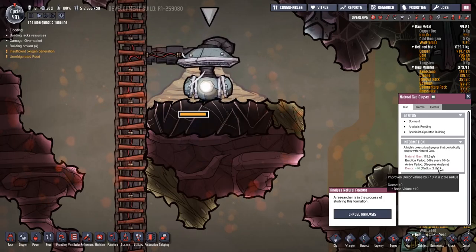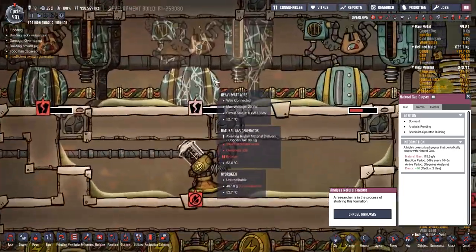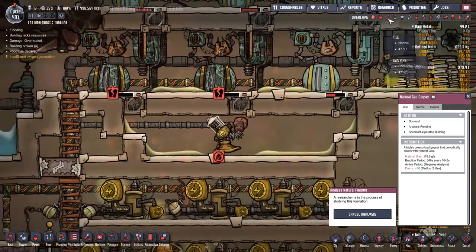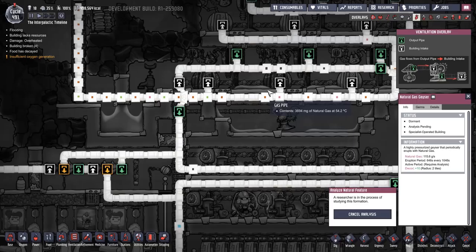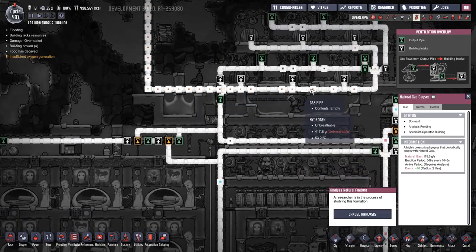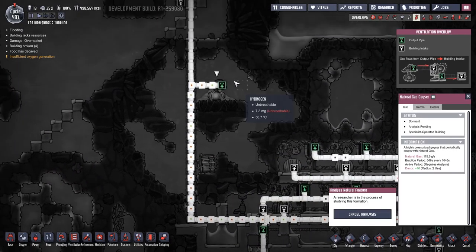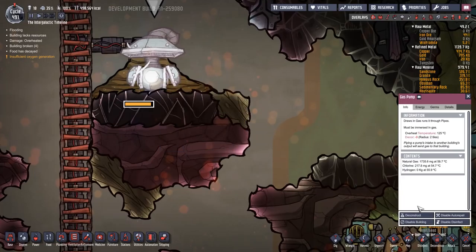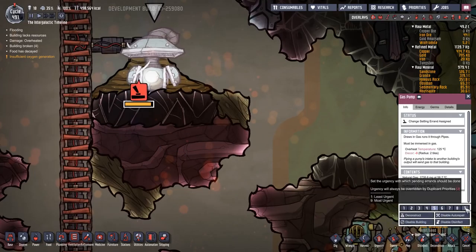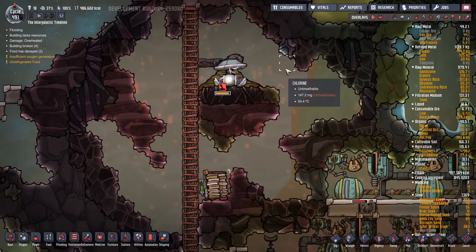We want to get this analysis finished to see what's going on, because at the minute this is the thing that was powering our whole base. But these generators are broken — it's pumping in all sorts of nasty stuff from here that used to be full of just natural gas, and it's breaking all of these things. We need to just stop that. Let's disable that gas pump instantly, because it's just pumping out all the nastiness.